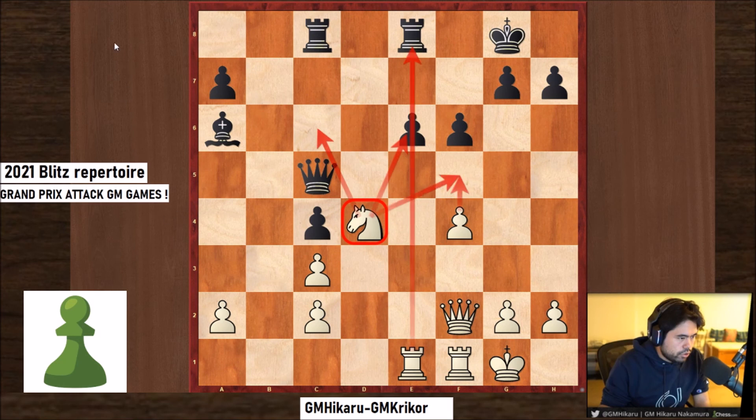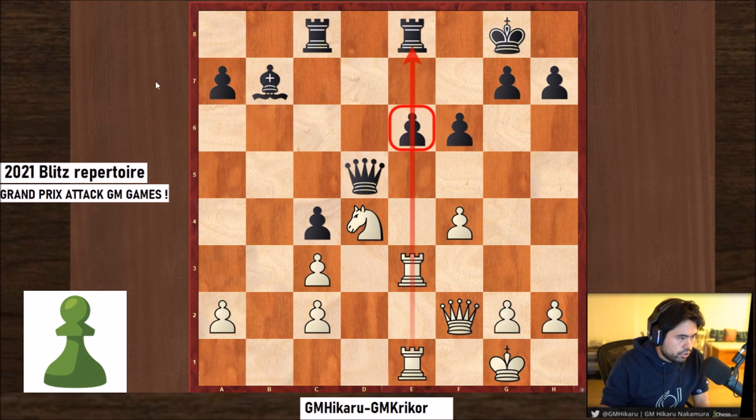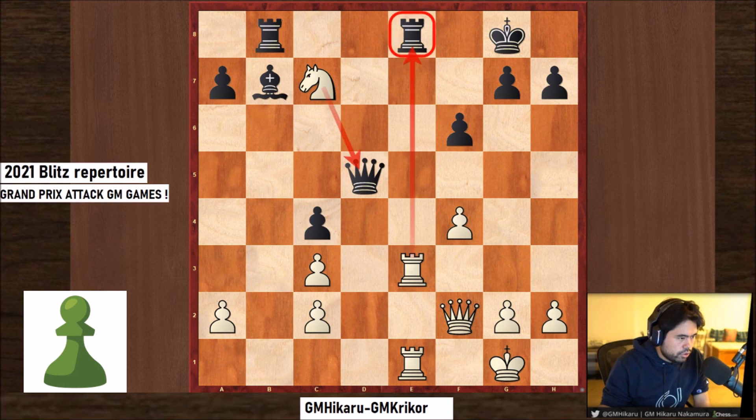Black is definitely worse in this position. We are on move 22. Again, pressure here and on this pawn. Black resigned on move 25. On a normal move like rook b8, White was playing Nc7, attacking the queen and attacking the rook. We have a double attack and Black is losing material.